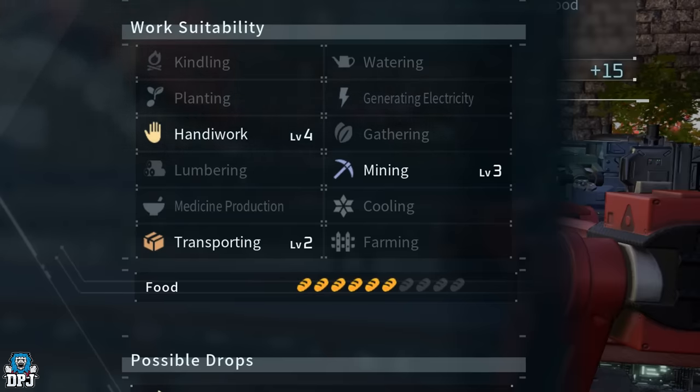Watering is pals who will water your crops and work machines like the mill or crusher. Generating Electricity is a pal who will power production of things that light up your base, like power generators. Gathering pals harvest crops and store them in your feed box. Mining pals farm rocks for you, including the stone pit. Cooling is a pal who uses its energy to cool your cool box or fridge. And Farming is a trait where a pal drops a specific item for you at your base if you have a ranch. These traits range from level one to level four, with level four being the best.